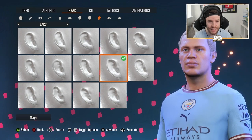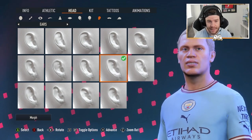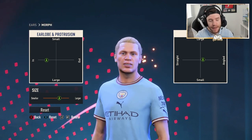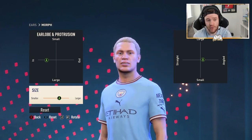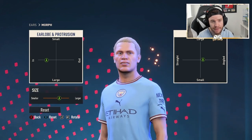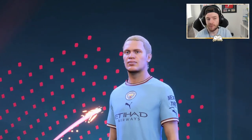Then you want to move to the ears. The ears are these elf-looking ears here, and you want to go to Morph on them. This is what you want to put for the ears — make them slightly larger on the size as well. Just make sure you don't miss that, as it is a key feature towards him. And there we are — that's what you have to do for the ears.